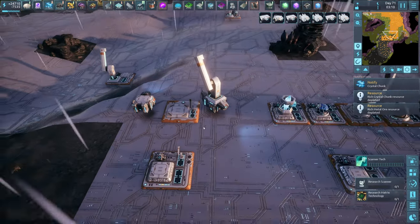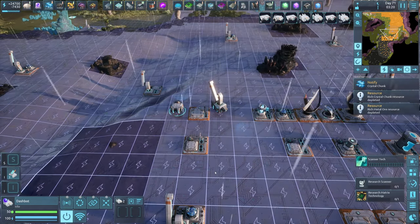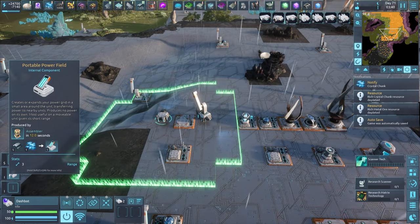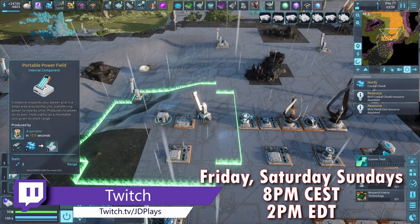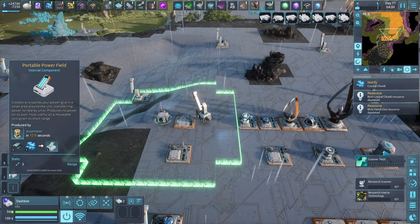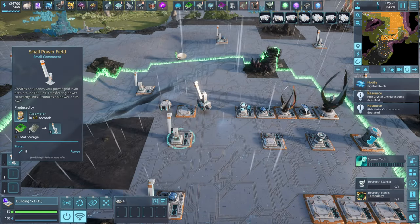Next thing we're going to talk about is our power transmission. We have a couple of options. We have the small internal portable power field, which is going to give you a range of three — not very far. If you press P, you can see exactly where your power range goes. The next one, which is the one you get very early in the game, is the small power field. The small power field has a range of eight, which is a decent amount. It's enough to sort of get things moving, and obviously you can chain-link them — which is why you see power poles just about everywhere, because they're all linking together to give me one giant power network.